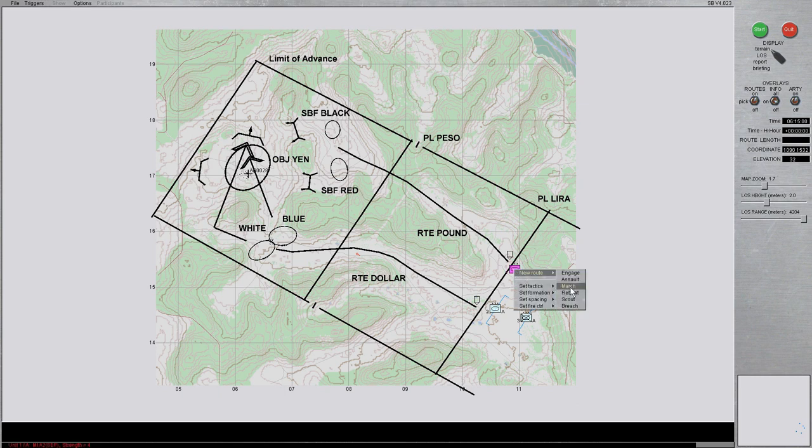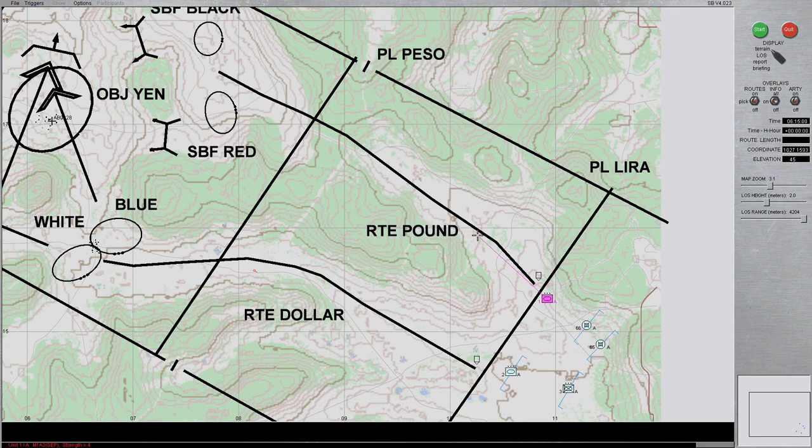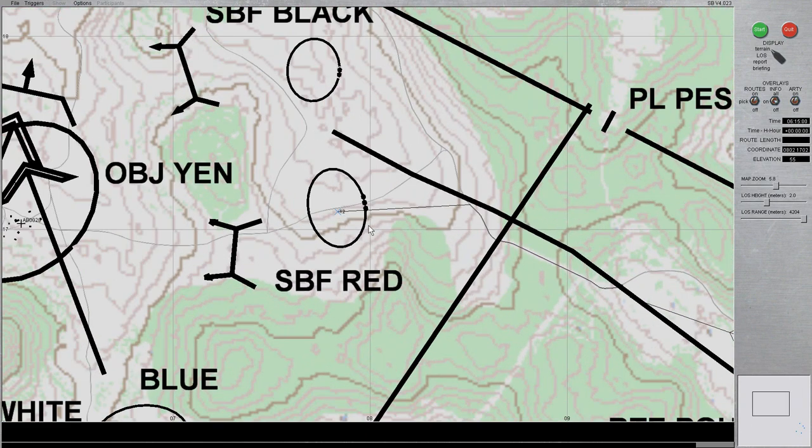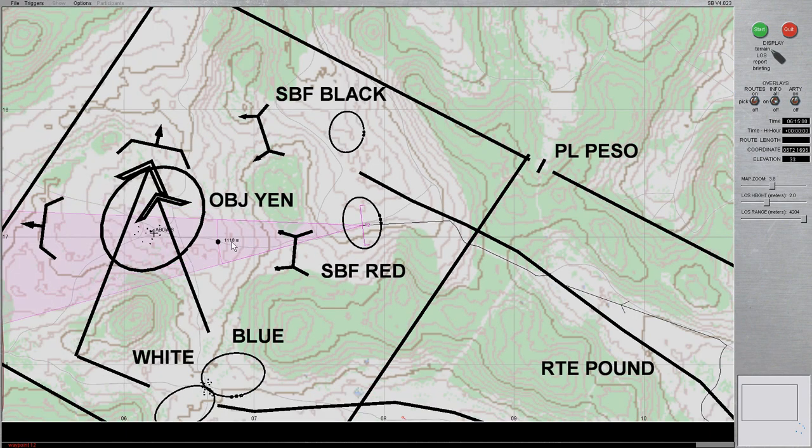I'm going to start a new route. We'll go on the march, and I'm going to maneuver through the majority of the vegetation located down here using the road, before following along Route Pound itself, where we will move into the position of support by fire Red. I'm going to make sure that we're moving at top speed, our spacing will be set to close, and our formation is in column. Once we reach our objective rally point, I'm going to set our tactic as stay, and I'm going to make sure that we are oriented towards the west.